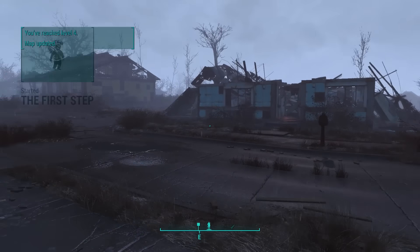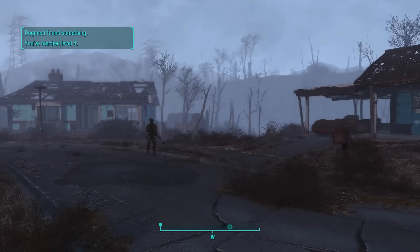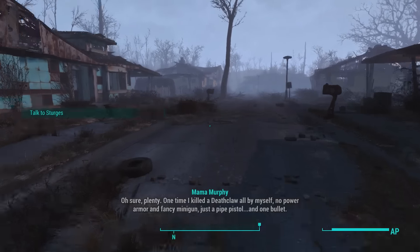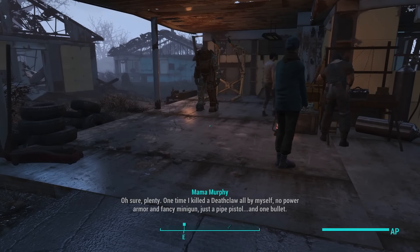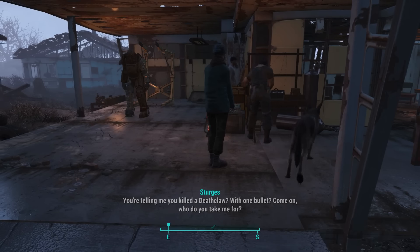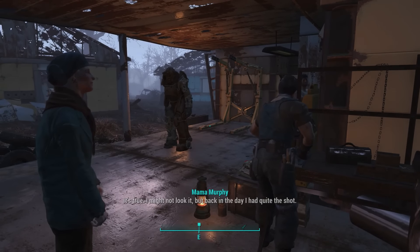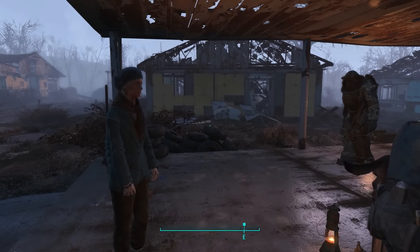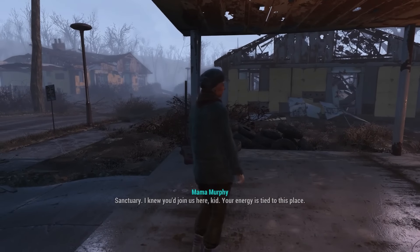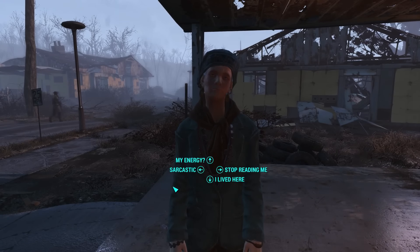That's fantastic — the Minutemen could use more people like you. By the way, if you want to help out around here at all, talk to Sturges. So this is now done — we have another level here too. Our maps have been updated. Talk to the settlers at Ten Pines Bluff, and this here will be a sanctuary for these people. Back home — where's Codsworth at? No power armor and fancy minigun, just a pipe pistol and one bullet. You're telling me you killed a Deathclaw with one bullet? Come on, what do you take me for? I might not look it, but back in the day I had quite the shot. Yeah, or quite the imagination — she's just hooked up on Mentats or something.